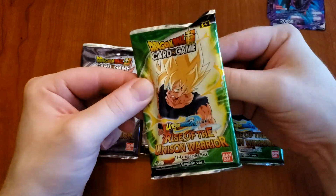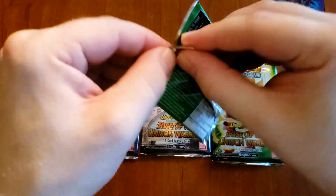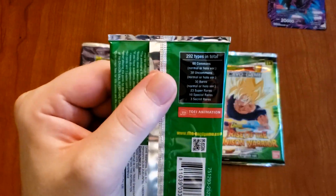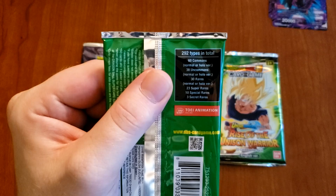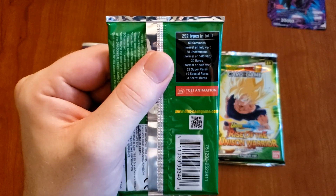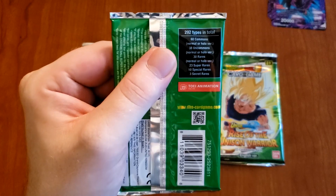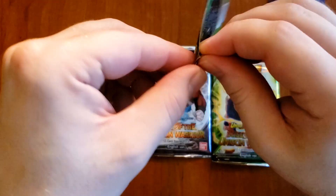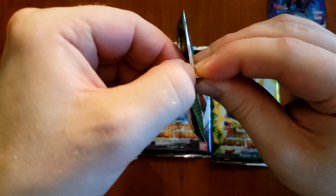Let's take a look first. So this set has 60 commons, 38 uncommons, 30 rares, 23 super rares, 10 special rares, and three secret rares.